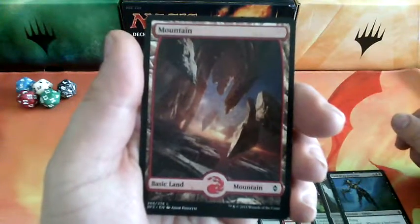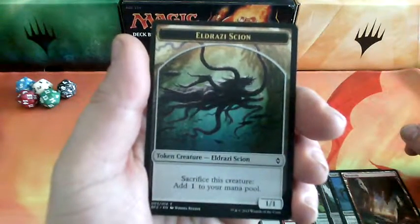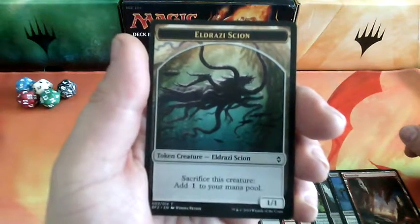And we have a mountain, full art. And we have an Eldrazi Scion token — sacrifice this creature, add 1 colorless to your mana pool. And it is a 1-1.